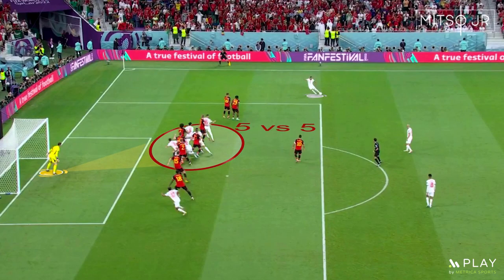Morocco's first goal, which was later ruled offside, was something the team had trained on. They overloaded the near post — a 5v5 situation at the near post drew Courtois's attention — and then Hakim Ziyech directly shot the ball towards the net.